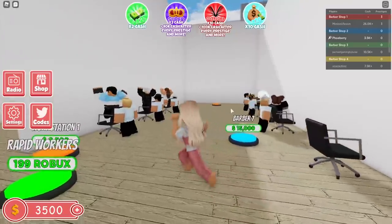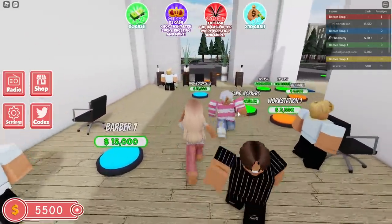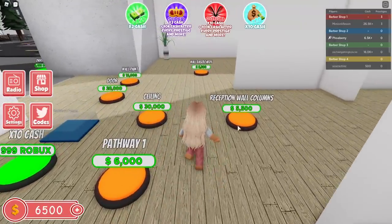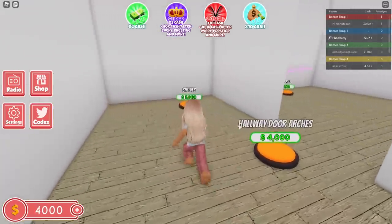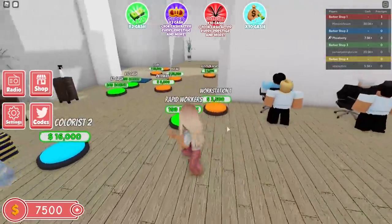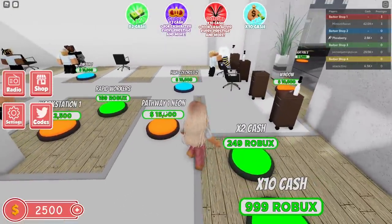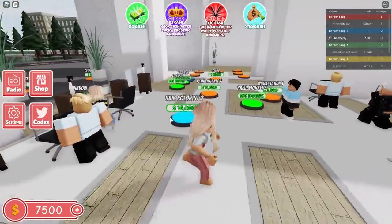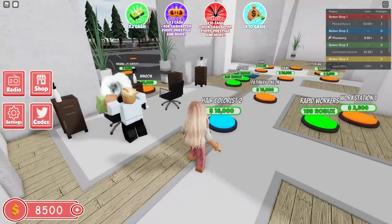Oh the walls are done! Oh my gosh, yay! This is looking good so far. I'm getting excited. Another barber — it's 15,000 now. Wow there's so much stuff you can buy here, like a ceiling, reception wall. Oh I could probably get that actually. This is looking nice. Maybe we can get a spa in here — that would be awesome. There's a pathway — and you can get a neon one! This looks so cool. I feel sad for my hair colorist though because he's the only one working. I think the maximum is three, so let's try and save up.